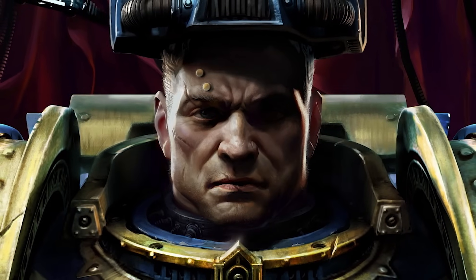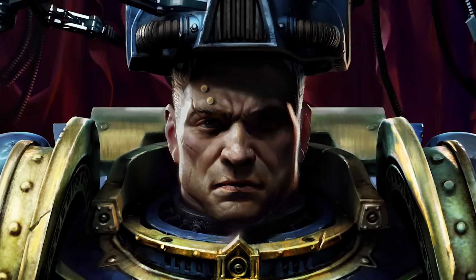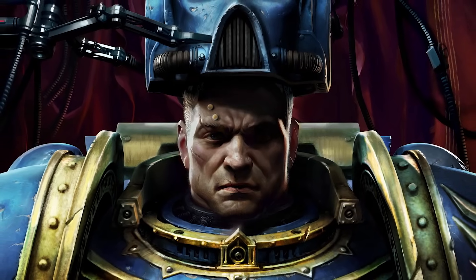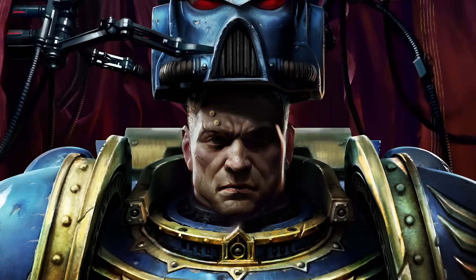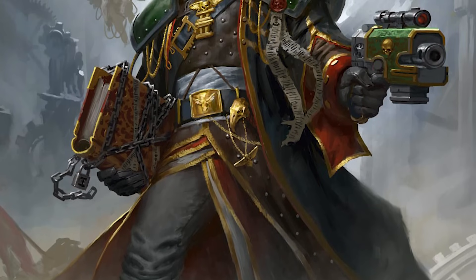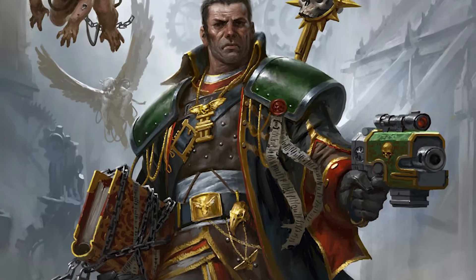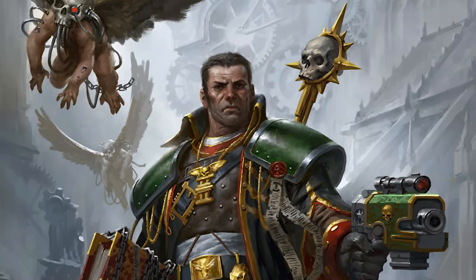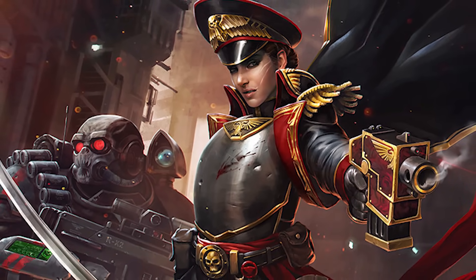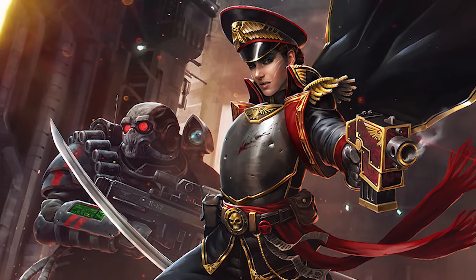A space marine deviating from the Codex Astartes could see them get court-martialed and exiled from their chapter, such as what happened with Uriel Ventress in his trilogy. And an entire chapter of space marines breaking the Imperium's laws could see each and every one of them declared excommunicae traitoris. An inquisitor acting in such a manner would be deemed a radical and may end up getting hunted down by the very institution they have sworn their life to serve — a pretty famous example being that of Gregor Eisenhorn. And a humble guardsman believing they know better than their acting commissar? If you refuse to serve on the front lines, you'll serve on the firing line instead.